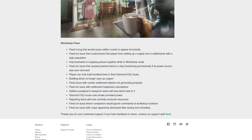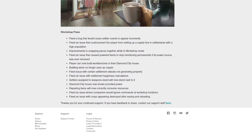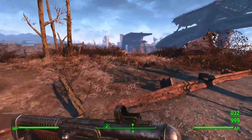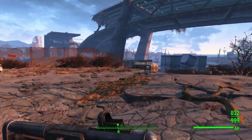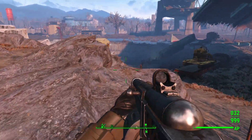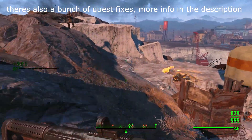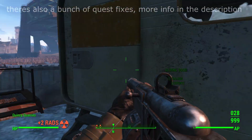They've also fixed the companion always-down issue, which was very rare but would sometimes cause companions to constantly be in the downed state — even on stream my companion was lying flat like a pancake but still running around, a very weird glitch. That has apparently been fixed. Also fixed is an issue where companions would ignore commands at workshop locations, and repairing items will now correctly consume resources. Sellers assigned to weapon stands will now stand next to them.